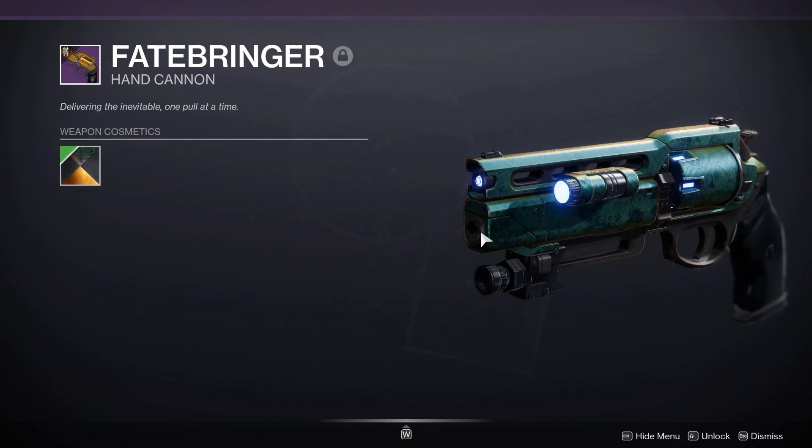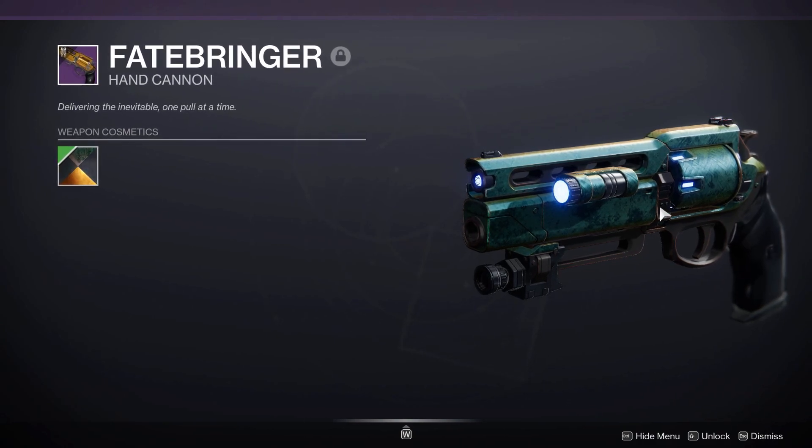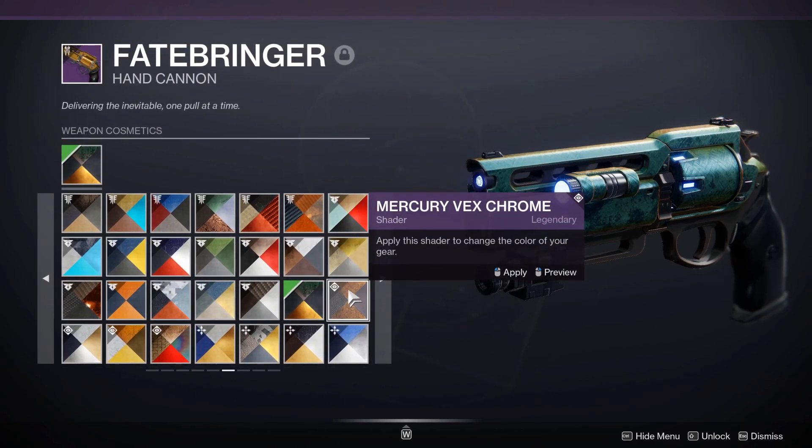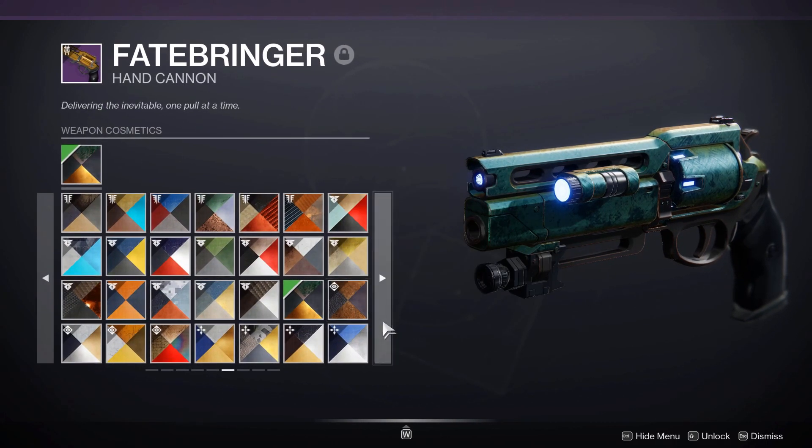On this page, we have Descended Vex Chrome, which makes all Vogue weapons look really cool — it gives them this nice green shader. It looks nice.